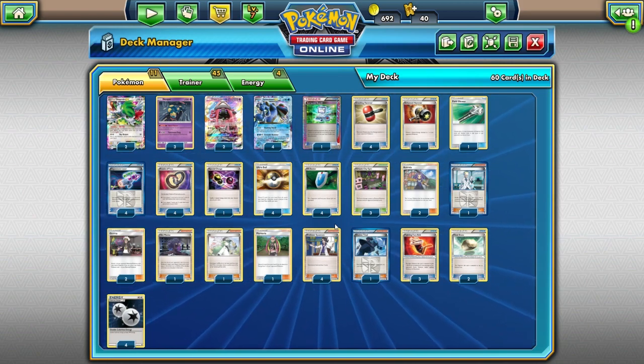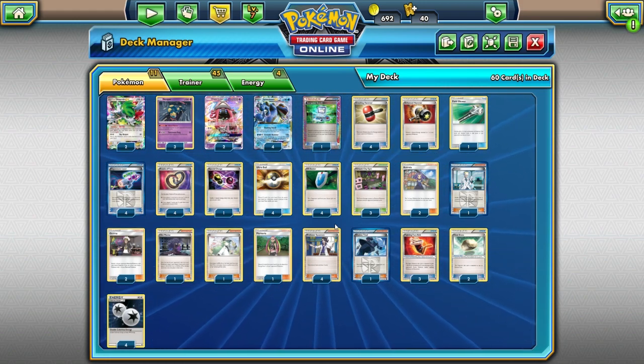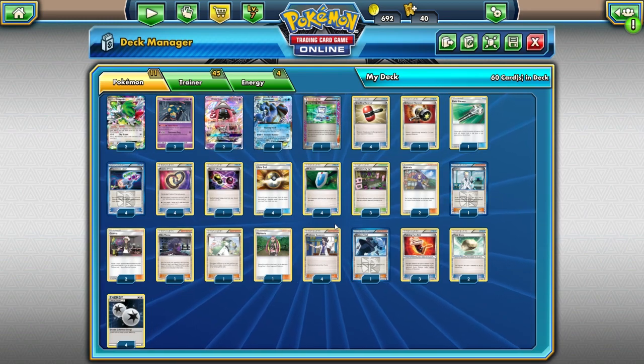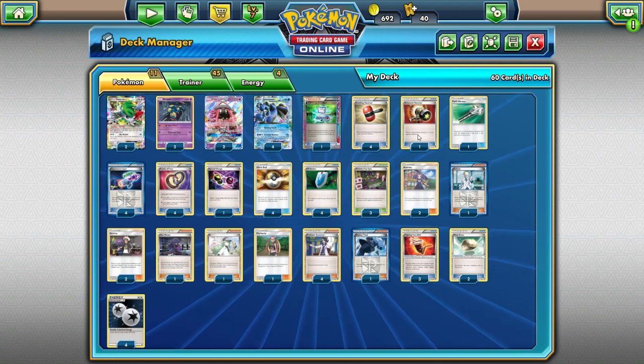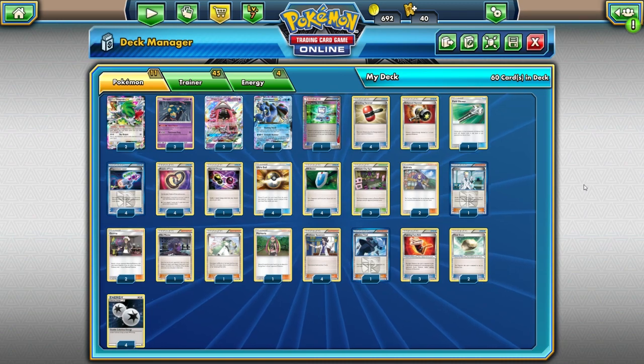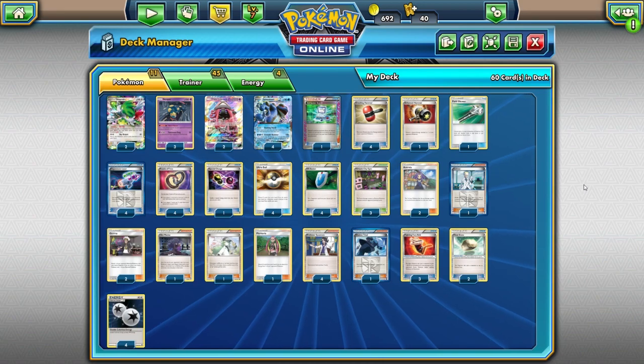As far as the item cards go, we're playing a bunch of items, so watch out if you're playing against Garbodor with the Trash Avalanche attack — you don't want too many items in your discard. We're playing four Hypnotoxic Laser, four Crushing Hammer, and one Enhanced Hammer. Throughout the game we just want to keep flipping heads on those Hammers, disrupting our opponent even more. We just need the one Enhanced Hammer because we already have the other Hammers, Plumeria, and Puzzle of Time to get things back.